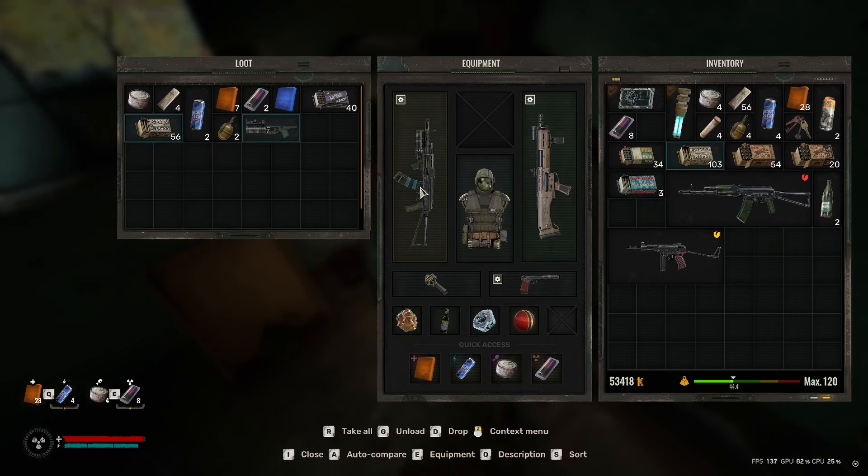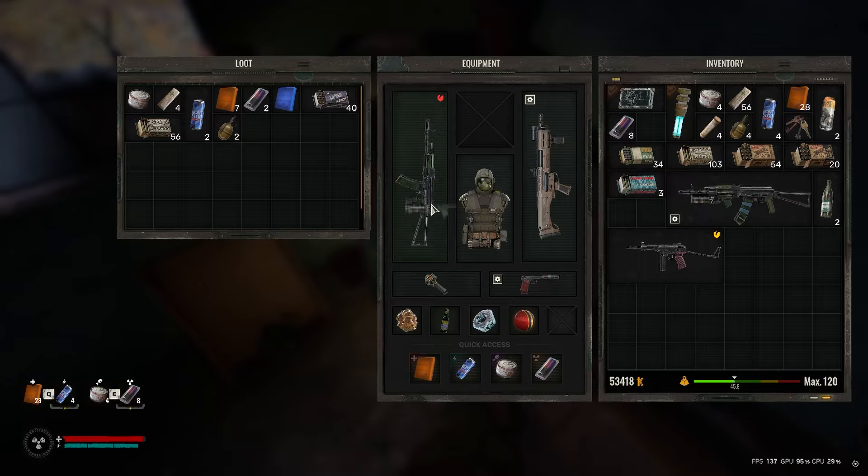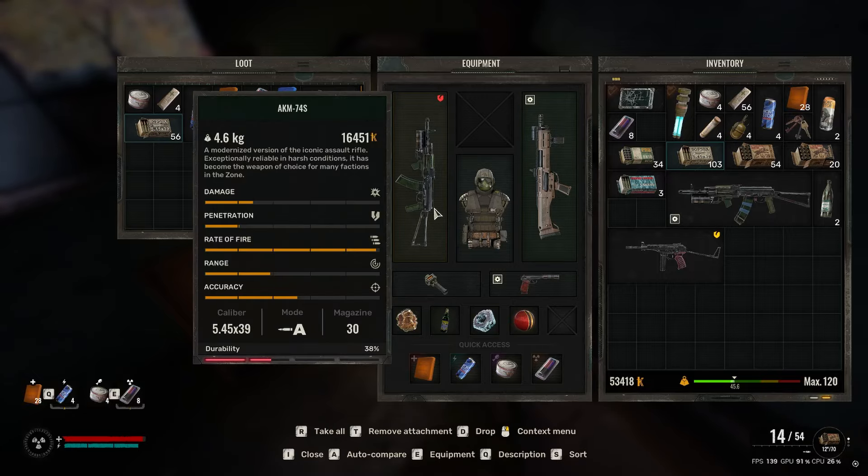Also, if you have picked up the drowned weapon, which obviously has all the attachments, this one actually comes with a grenade launcher already. But if you obviously want to build your own, you can then just put it in your inventory, put the AKM on, and then just slot the grenade launcher attachment in.